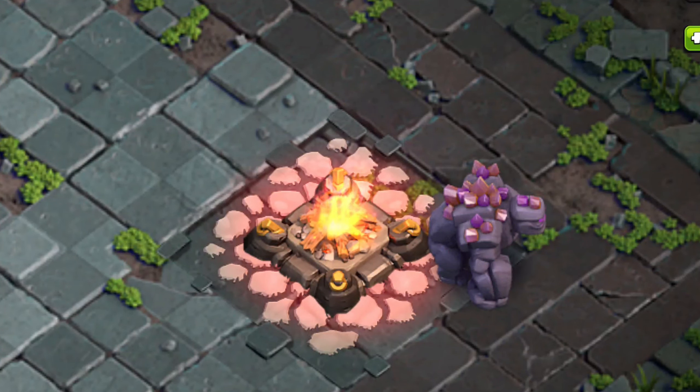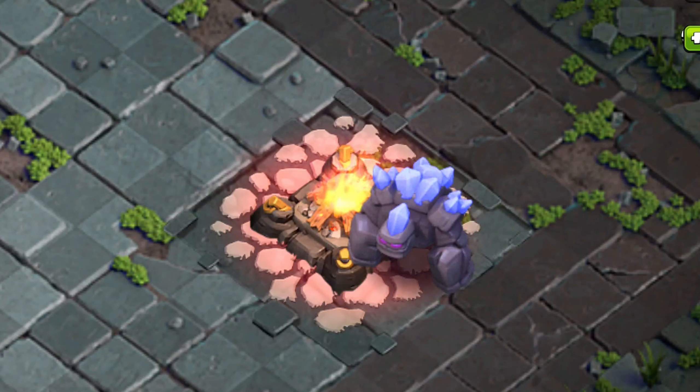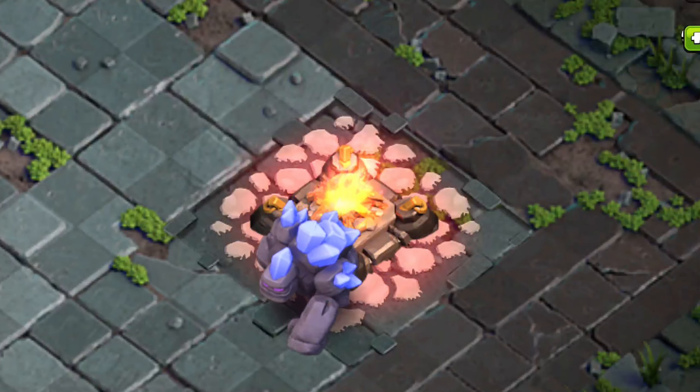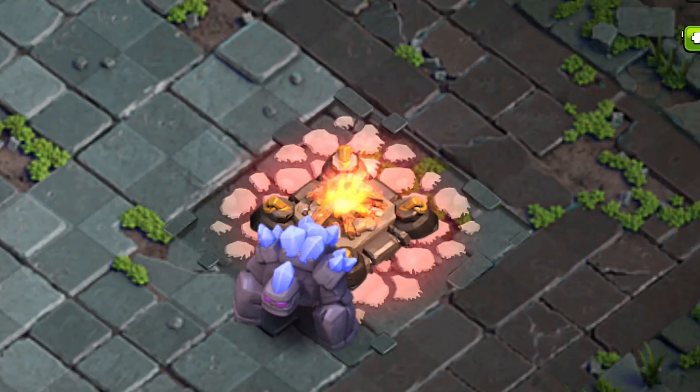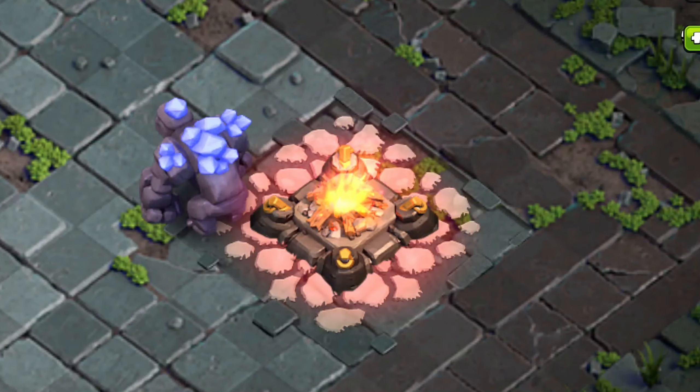Let me upgrade to level seven. Here are the stats and here is how the level seven golem looks. The look has changed a lot — the crystals on the back are now bigger and the color of the crystals is now a light blue. Personally I'm not a big fan of this level. Let me know in the comments what is your favorite looking golem.